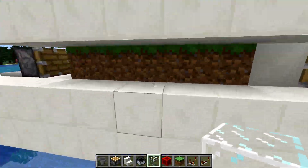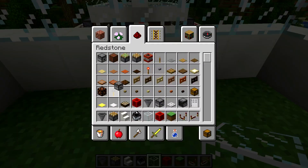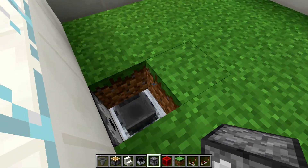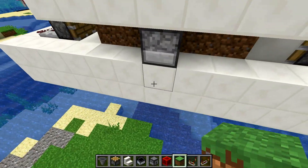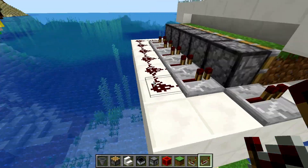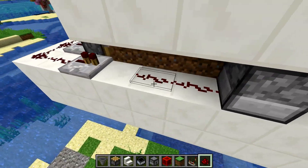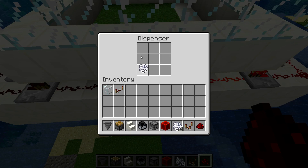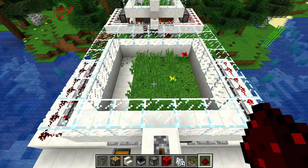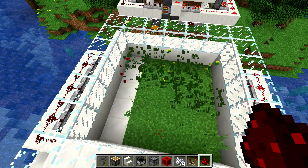One more thing — we've got to go in here and knock out a block and find ourselves a dispenser. Place that dispenser in here facing out towards the grass, place the block back, and now connect this up using repeaters on both sides and link it all up. Fill the dispenser up with bone meal like so. Now if we go over here and flip the lever — boom! There we have it — we're getting the block updates and it's breaking that stuff like crazy.